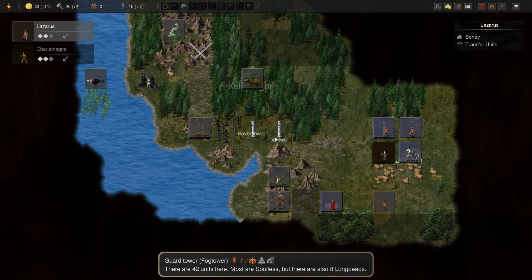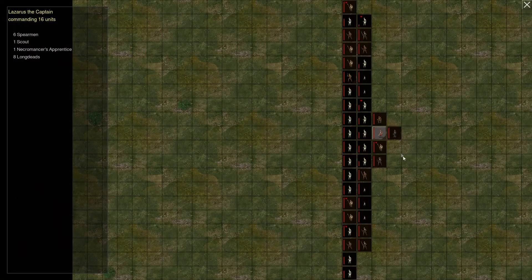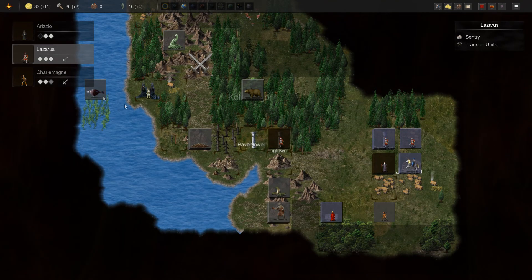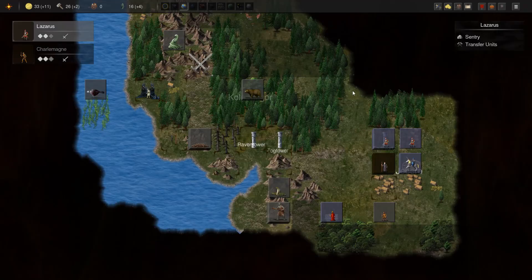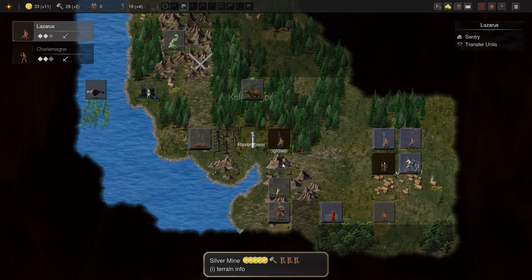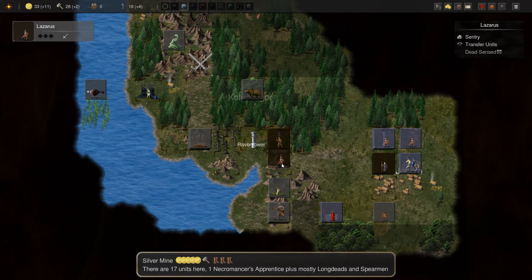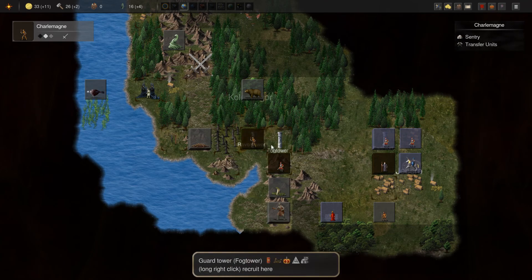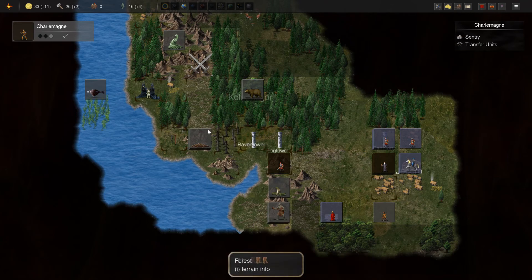We're gonna take on these wolves here. Let's see if we can summon more dead this turn — we can. But are there dead to summon here? Not really. So we're just gonna assume command of him again and then move into the silver mine, because I know for sure there's stuff to summon up here. Charlemagne will take these soulless back to the dark citadel.